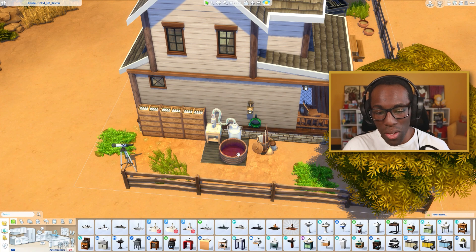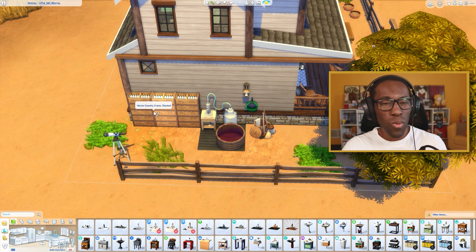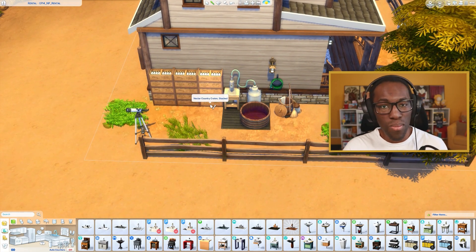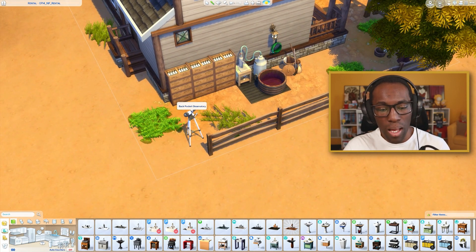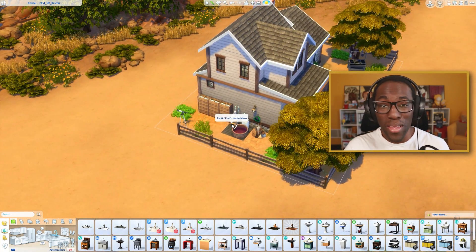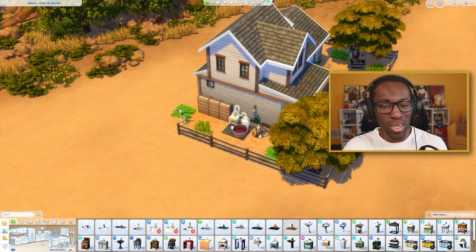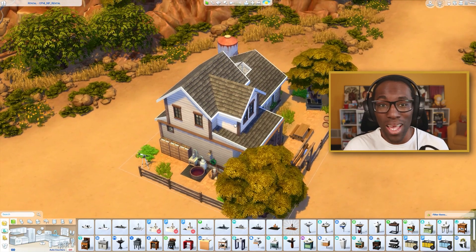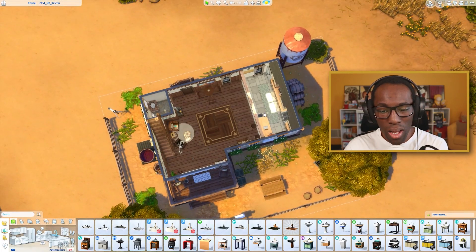I added the nectar station with a lot of crates that already have nectar filled in them, kind of insinuating that people who come here have already made nectar and stored it — it's more of a decor touch for a personal feel. I also added an observatory telescope, the smaller one, so if you ever want to look at the stars at night in Chestnut Ridge, it's a nice gesture to say you love the stars and love space in a new world and location.